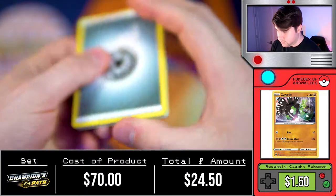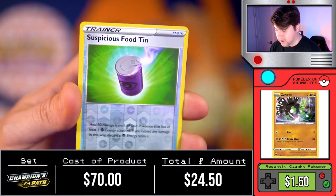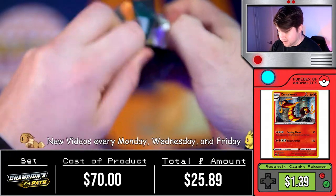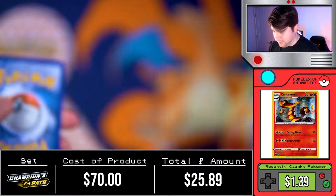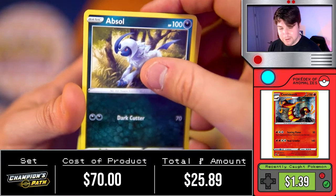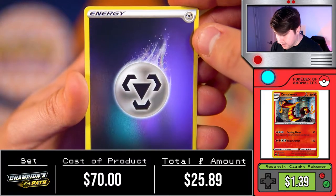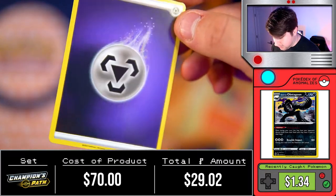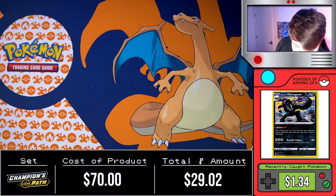On to another pack. Charizard, will I ever see you? Is today the day we finally pull the secret rare Charizard? As many wonderful people have pulled before, your boy Phoenix Hero needs to see a Charizard otherwise sadness and hate is all in his future. Luckily we have more Champion's Path stuff in the cabinet. This pack gives us a reverse foil energy — that is very cool — followed by an Obstagoon. That reverse foil energy looks almost purple instead of steel. Really cool, I'll take that pull.